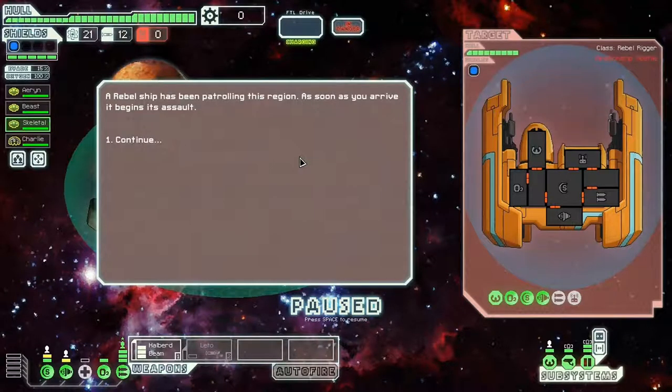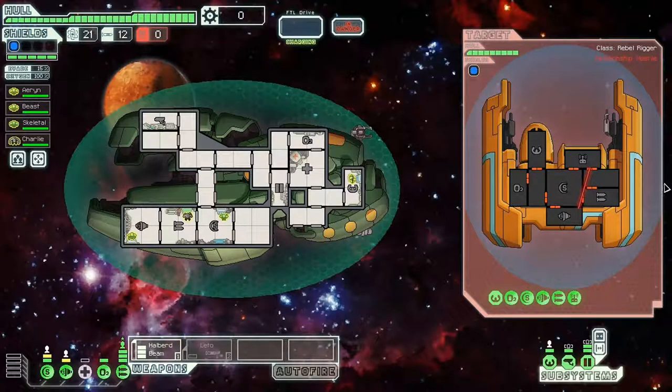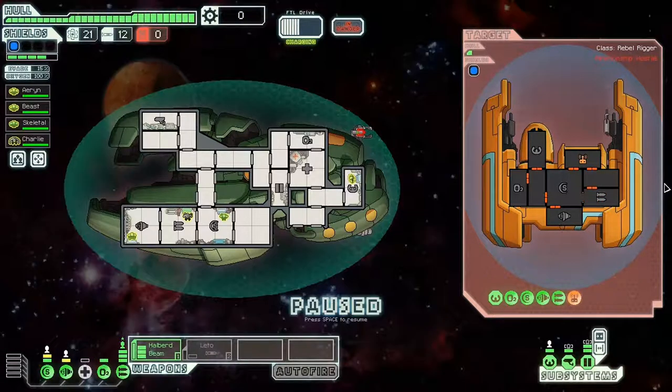That was really lucky — this might be a good run. He's got drones and one little laser. Nice, I can get all the rooms there. The overshield took a hit and he took a massive hit there. Too bad he didn't surrender, not that it really matters. I forgot to set this to fire anywhere but it doesn't really matter.